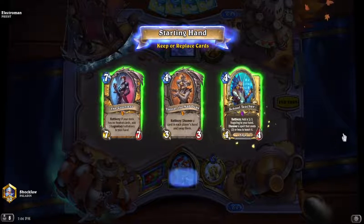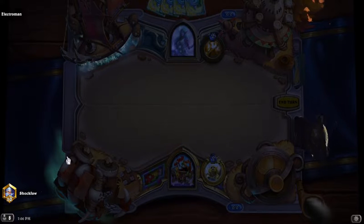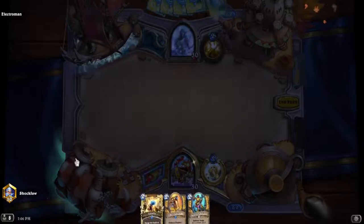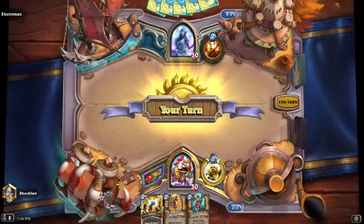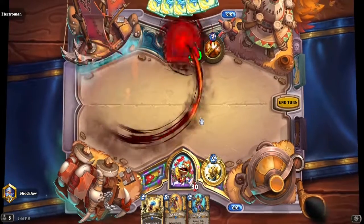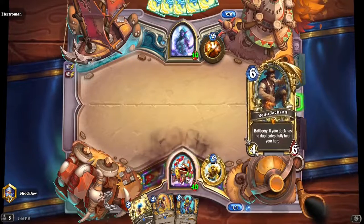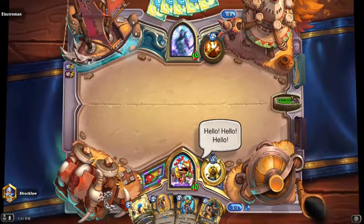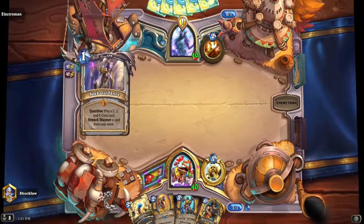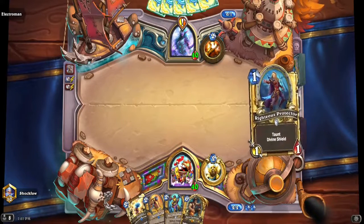This is Jailer Control Paladin — a Reno deck with Renothal. It uses the new neutral legendary, the Jailer, which destroys your deck, but in exchange your hero becomes immune for the rest of the game. A lot of people have been using it; priest has seen the Jailer a lot.